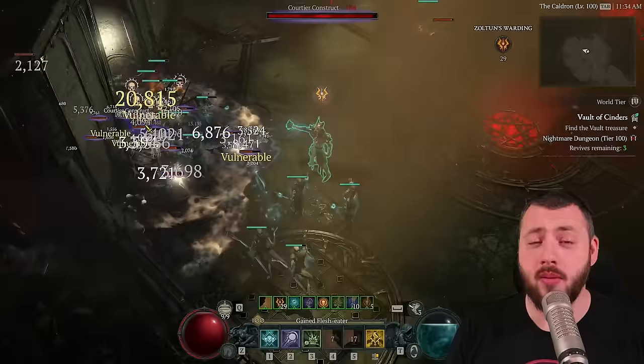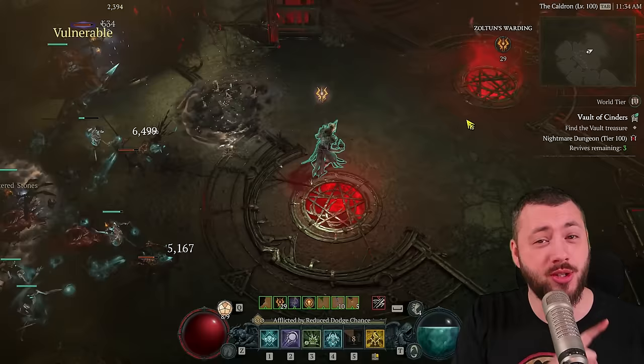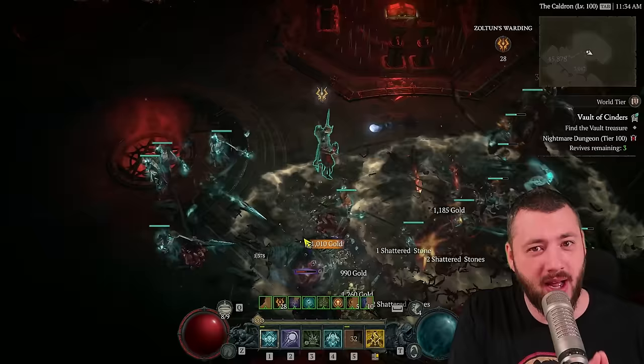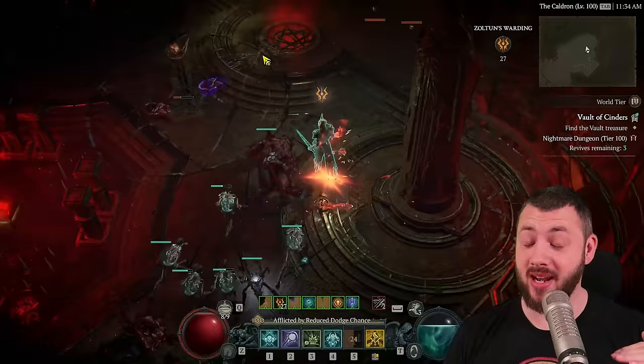It can clear tier 100 dungeons, kill every Uber, and also Uber Lilith. In comparison to the speed of the other builds, it is the slowest. That being said, for your personal leveling experience and leveling speed, Summoner Necromancer is still one of the fastest until level 70 or 75, then it starts slowing down, but until then, unparalleled leveling speed.